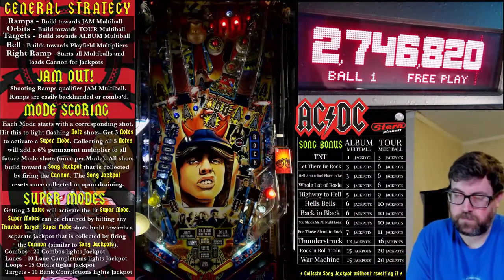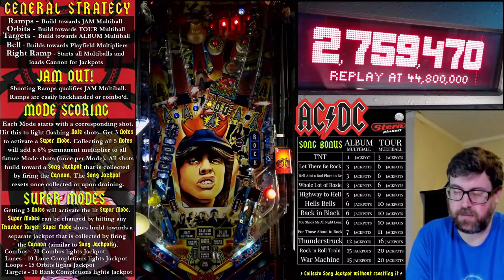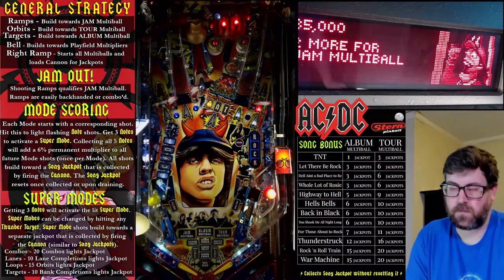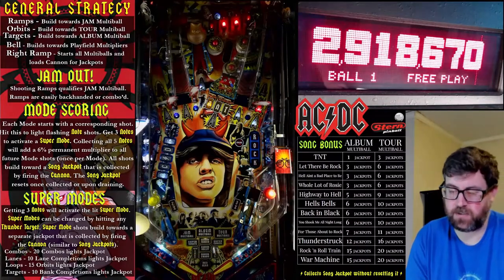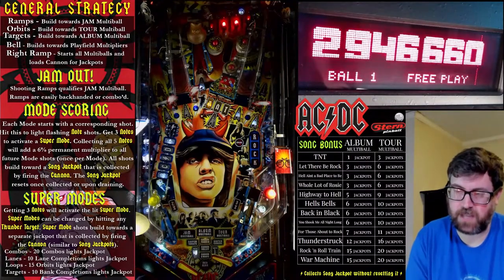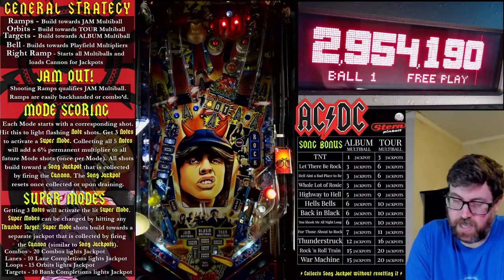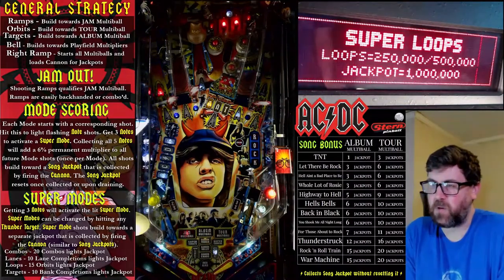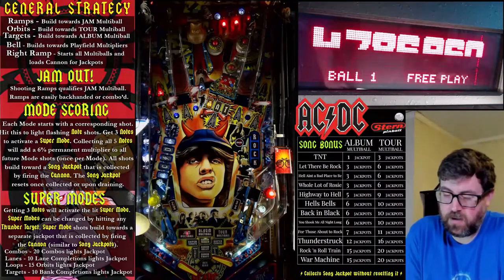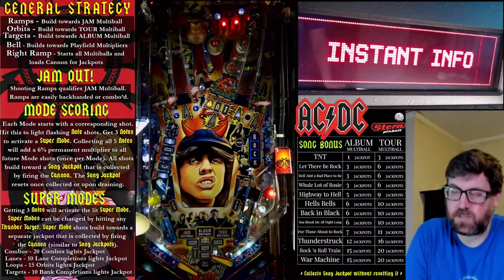Jam multiball is what we use to build up our song jackpot, which is an accumulation of all of your song note shots that you get. You can keep backhanding this left ramp to get to your jam multiball. The first time you hit the right ramp, you can try to start your 2x playfield multiplier before hitting the right ramp — that'll allow you to multiply your song jackpot.